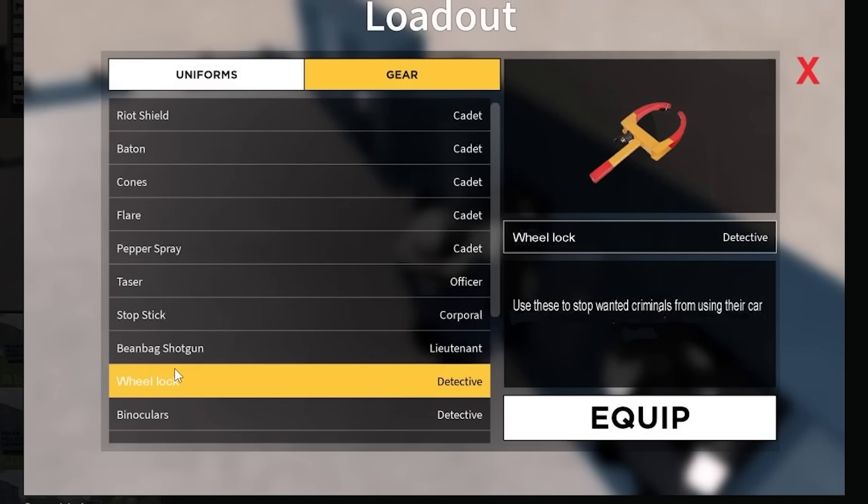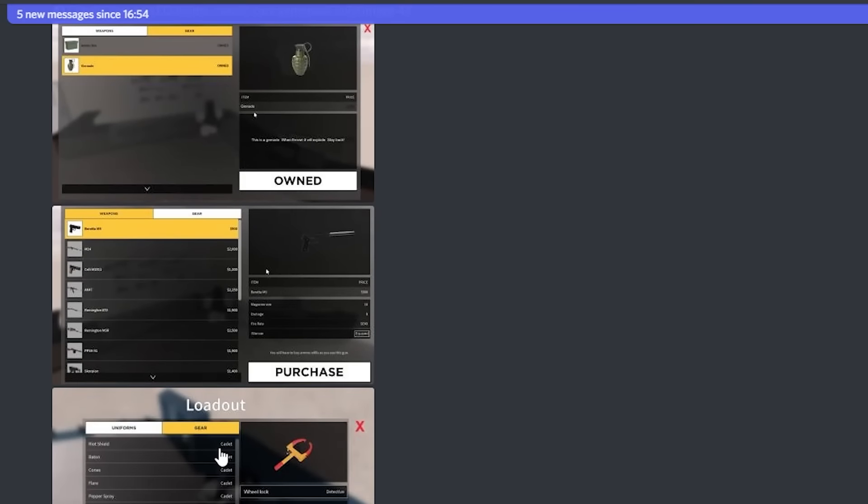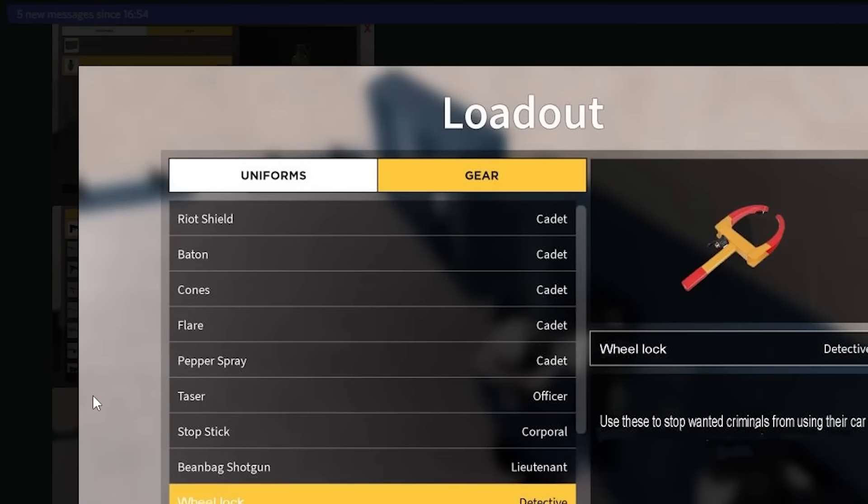We've got a wheel lock suggestion — use these to stop wanted criminals from using their car. I'm a bit unsure about the grenades part, but possibly a wheel lock could be quite nice.